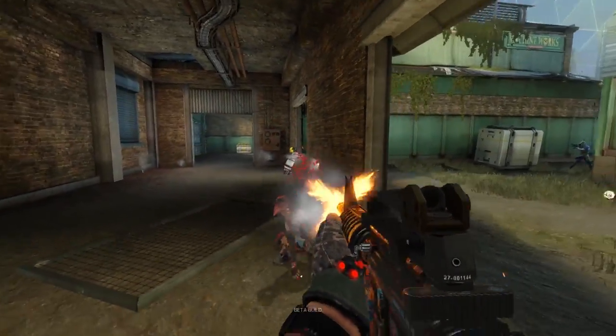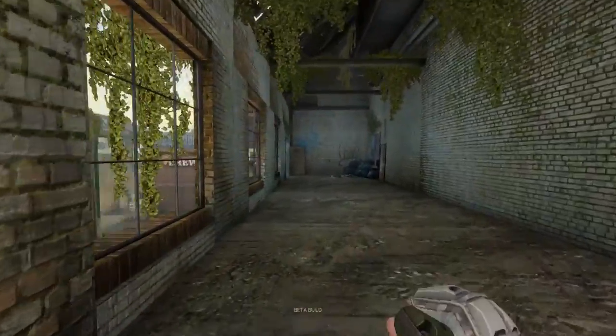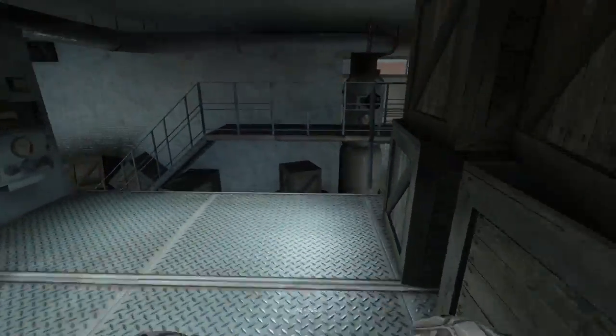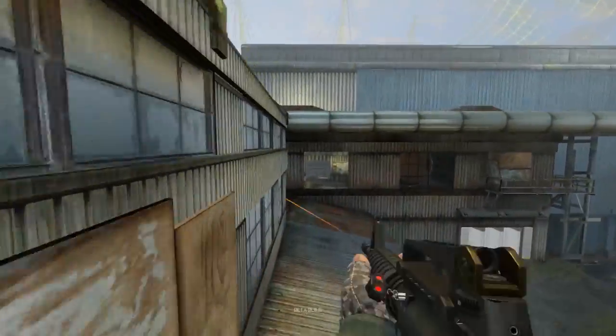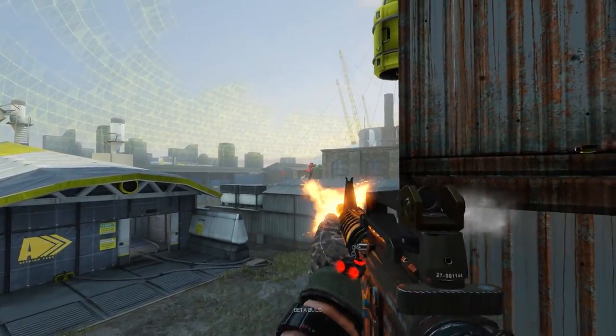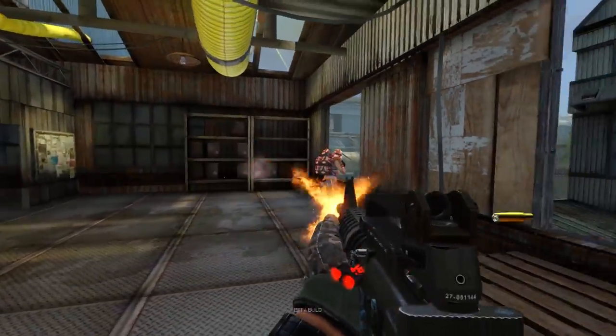So what are we updating specifically with Dome? Is it the layout, the objectives, lighting, art? We're updating the layout - the attacker spawn for objective 1 is being moved so there's better flow there. We're also doing a lighting change: there are now clouds that move across the world and cast shadows, which looks really cool. And then obviously with any layout changes come art changes.